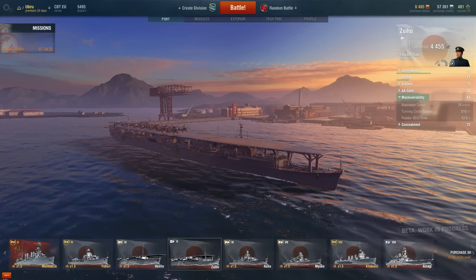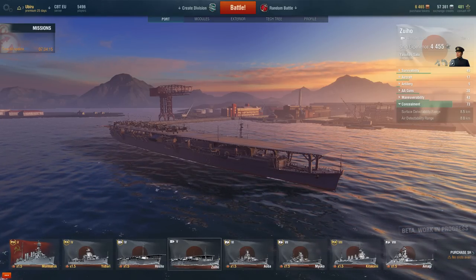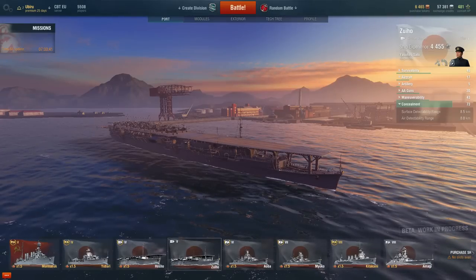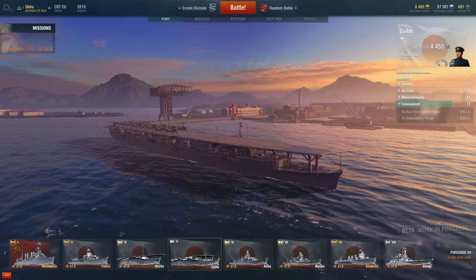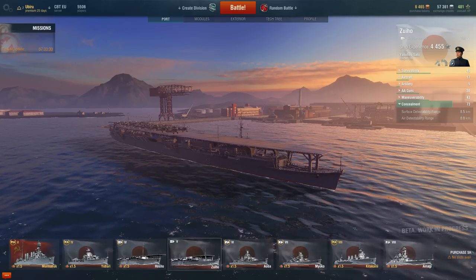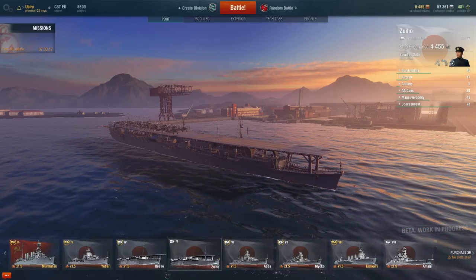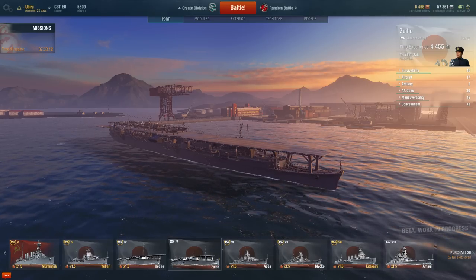I've died multiple occasions because of the poor turning time. The last stat is concealment, which Japanese carriers tend to be very good at. This ship has a surface detectability range of 8.5 kilometers and air detectability range of 8 kilometers. You have the advantage of kiting the enemy — you're on one side of the map while allies engage on the other. You won't be spotted for a very long time until the later stages. The stats of the Zuho are quite good, with the key aspects being increased squadrons and concealment.